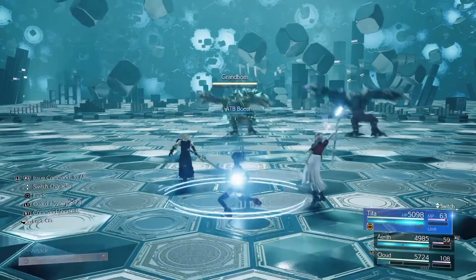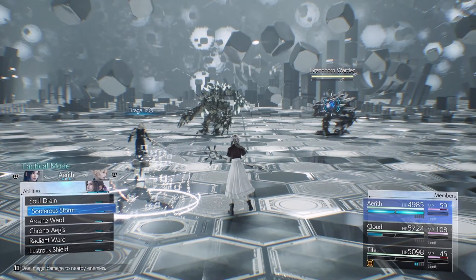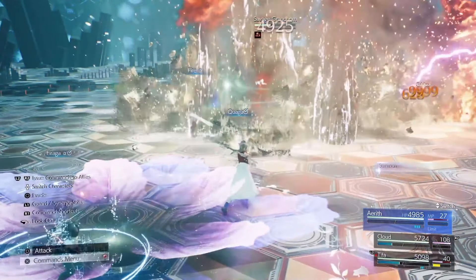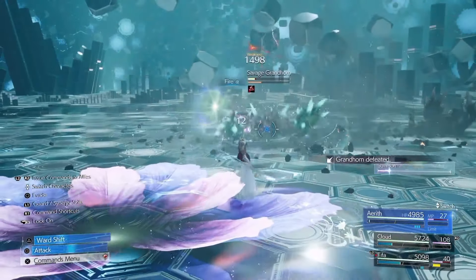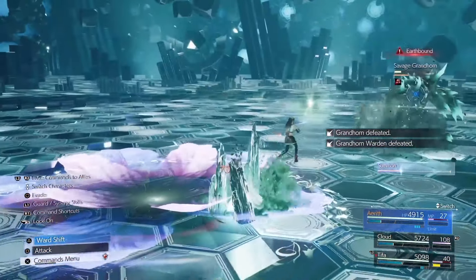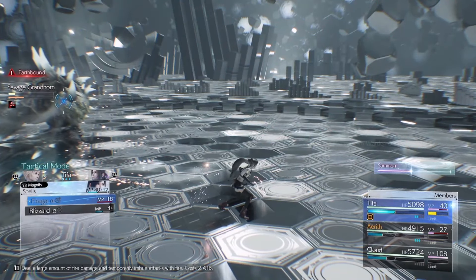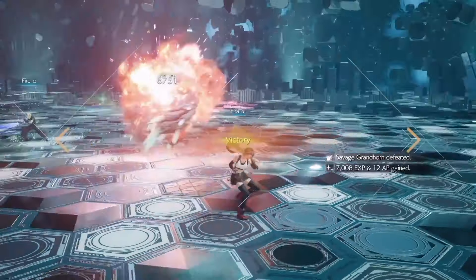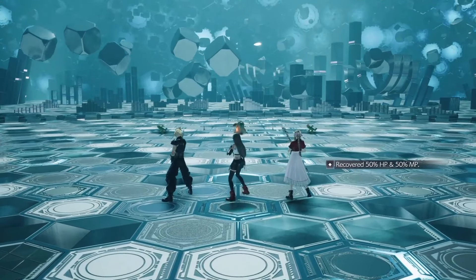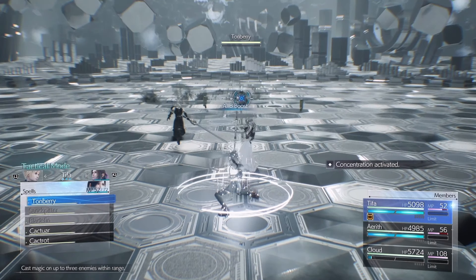Round 9 uses Firaga with the same Arcane Ward combo. Stay on Aerith until she gets Earthbound, then swap to Tifa and build up ATB — use a non-magnified Firaga to take it down. Round 10 uses Fire Aga just like round 9, but everything should be focused on the Tonberry.